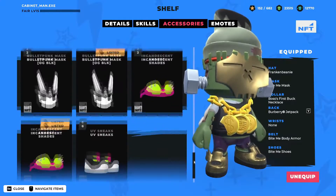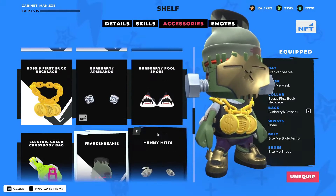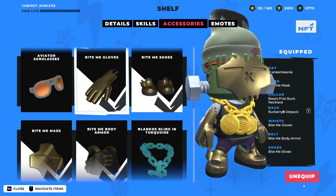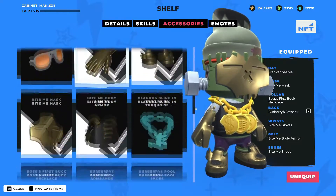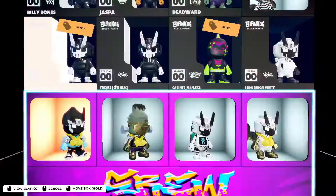Let's see what else we can put on them. The gold hands up here — it looks pretty nice. Alright, so that is my Deadward.